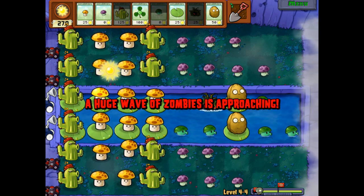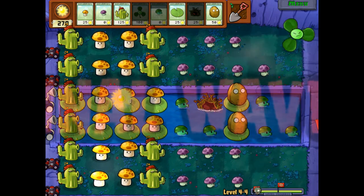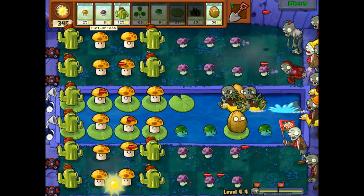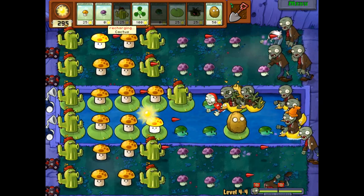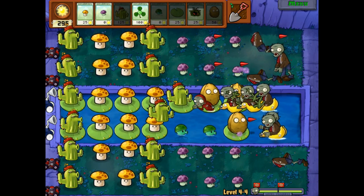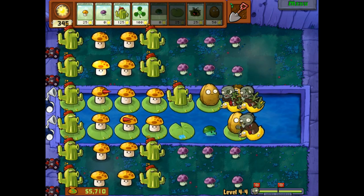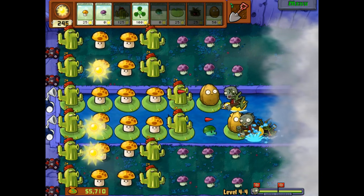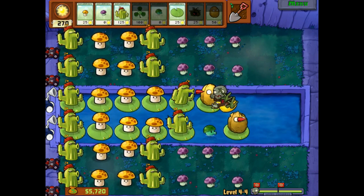Maybe I'll just do a little row of those — that might help. Blover again, just like that. We've done exactly enough damage to get rid of it all. I'll play another one of these for good measure. This is why the Blover is really, really great — you're gonna want to have it in your seed slots probably permanently. The Plantern can be good, but there are just a lot of times where it isn't, because you have to place it and then it just takes up room.